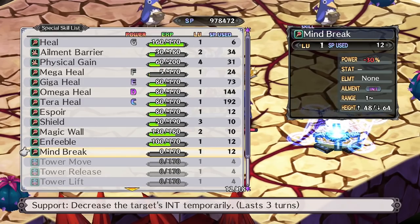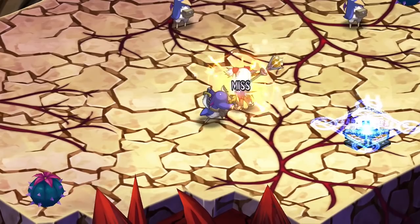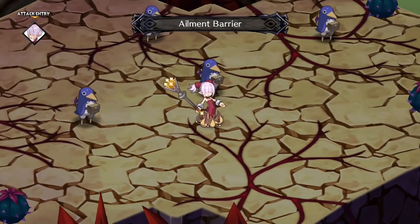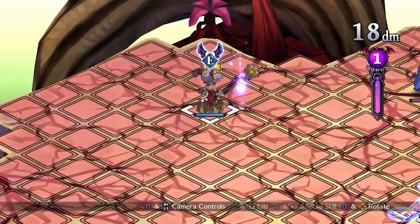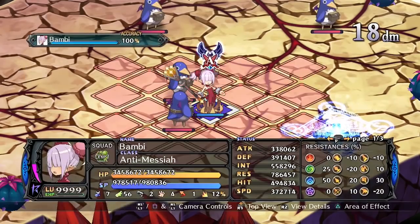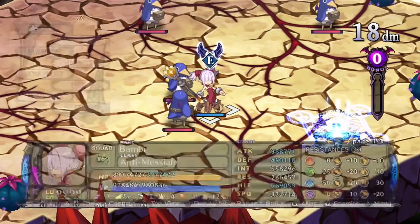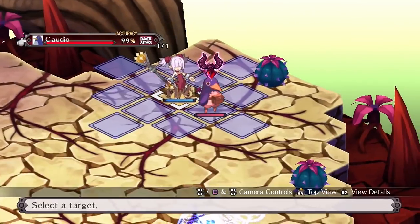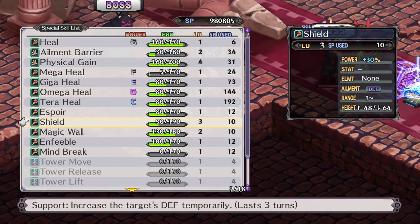The Clergy is more support-oriented than the Cleric, but he can still learn healing spells up to the same maximum level, which is Terror. His unique skills are similar to his sister class — first he has Ailment Barrier, which will stop status ailments from affecting the target for three turns. Once again, this is a bit too situational to be good. But then we also have another great stat buff: Physical Gain, which increases HP, Attack, Defense, and Hit, making it extremely useful to support and buff a variety of classes. The Clergy is a more support-focused healer.